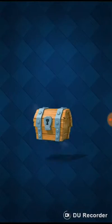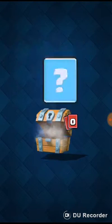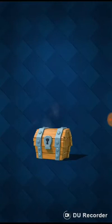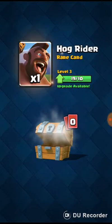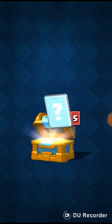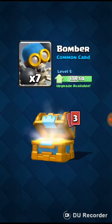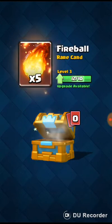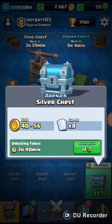Free chest: gold, needles — very good — and monster, not good. Gold, goblins, and hog rider — not bad. Then gold, gold, gold, bomber, arrows, tesla, and fireball — not very good.